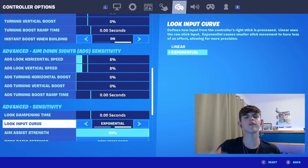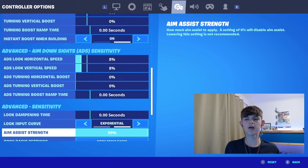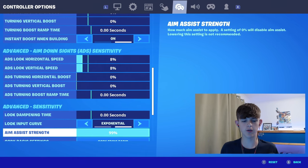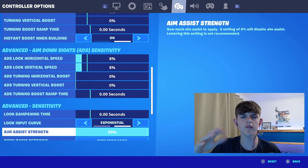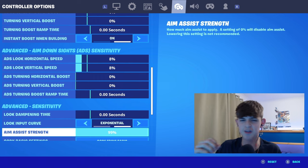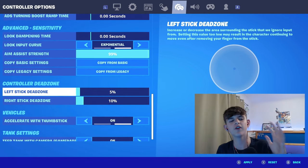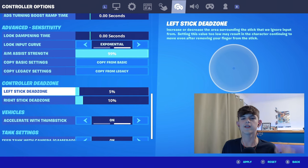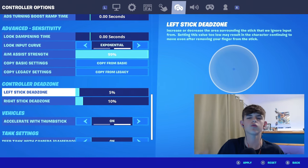If you guys are linear players, just give exponential a try for a week — it's actually game-changing. A little tip: I have aim assist at 99% because when I have it at 100%, I feel like sometimes it just turns off. But with 99% aim assist, I feel like it's always on and always tracking my opponent. Make sure for controller dead zone that your left stick is at 5% and your right stick is at 10%. As long as your left stick is less than your right stick, that's fine, but this minimal dead zone really helps out.